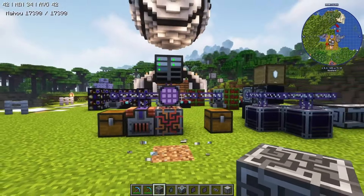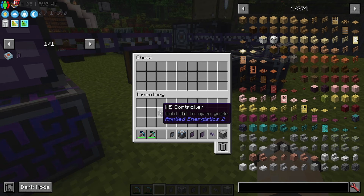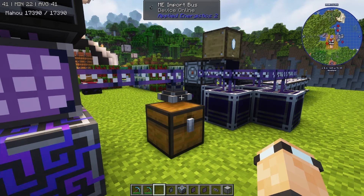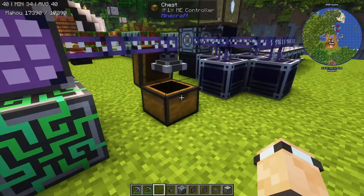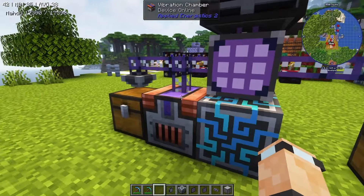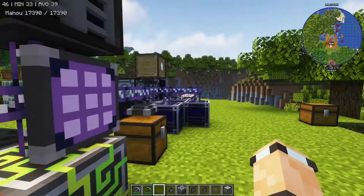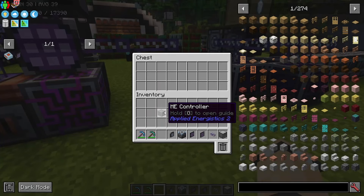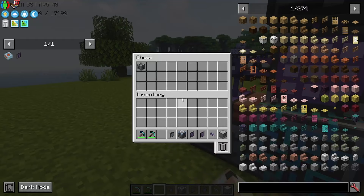The next thing is importing and exporting items. Over here I've got an import bus — I'll put the ME controller in there, and you can see it just disappeared. The import bus imports items into your system, so think of it as piping into the system. The export bus works the other way — if the ME controller is in your system and you set the export bus to output it, it will export the ME controller into the chest.